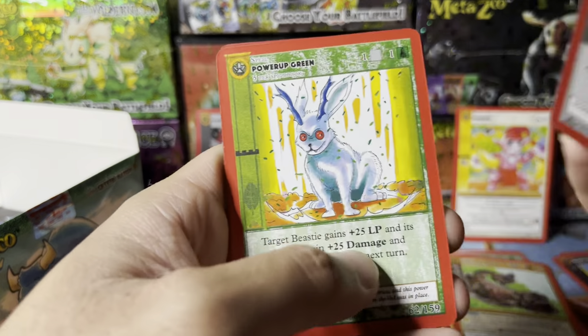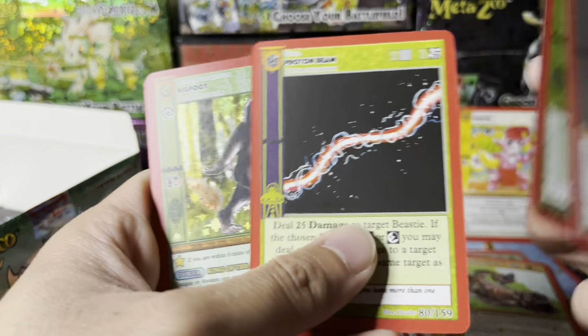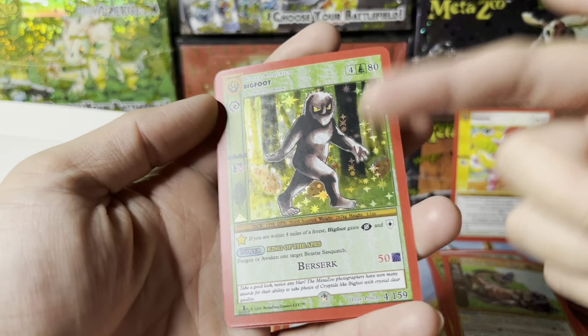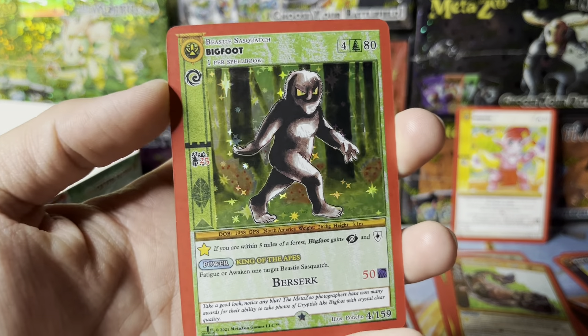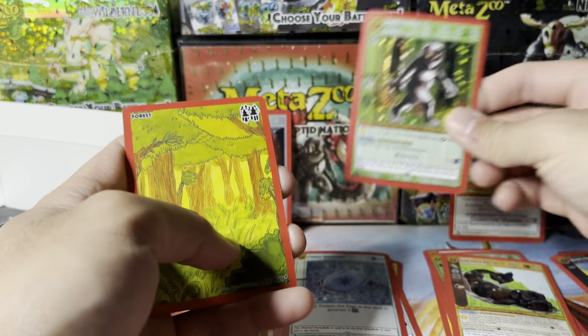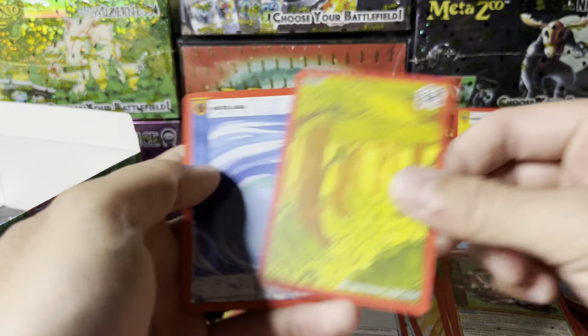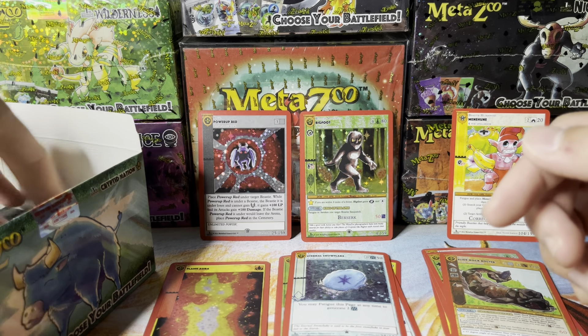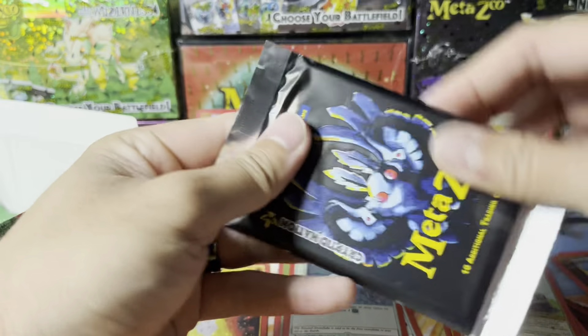I wasn't gonna buy the Hello Kitty box but it was cheap — like $35. I won it on a bid, so of course I had to pick it up. Oh yes — Bigfoot! I wanted the hollow, and this is first edition, so that's nice. From the spell book I have a reverse hollow, and now I get the regular holographic. Still, I want a Mothman.